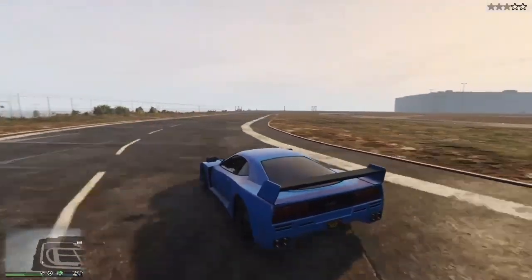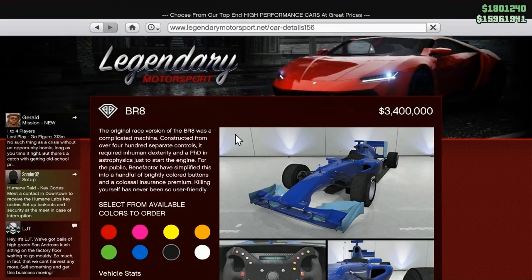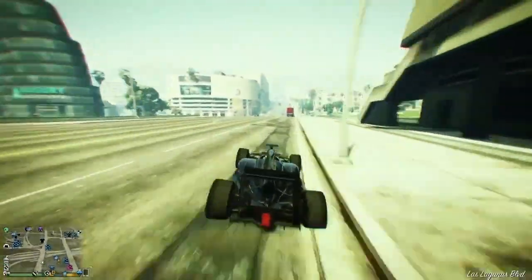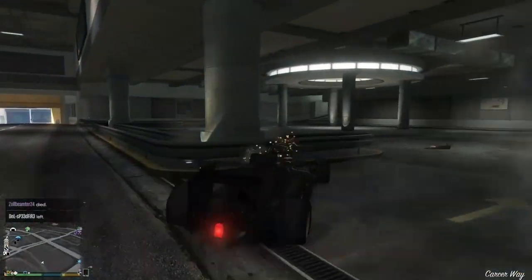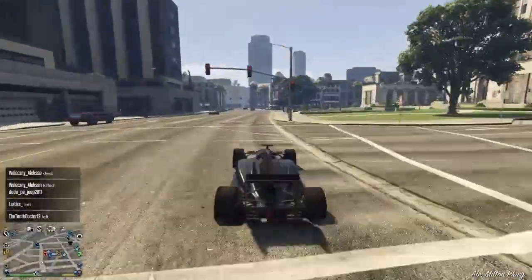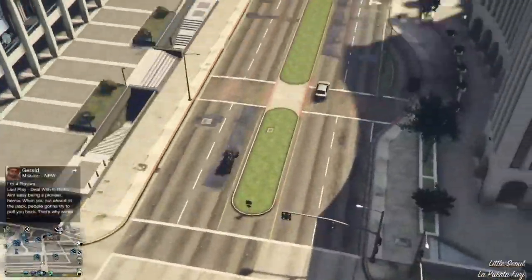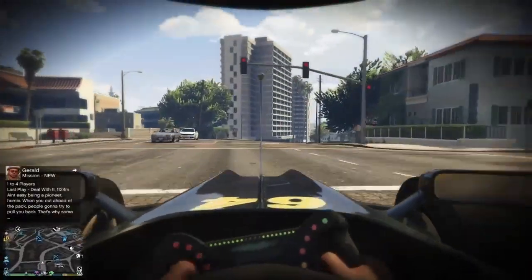The fastest Open Wheel or F1 car is the Benefactor BR8, which is very expensive at 3.4 million. It features a KERS boost — a kinetic energy recovery system — which stores boost energy every time you brake so you can use it for a speed advantage on straights. It's a very fun car to drive and the fastest of all the F1 cars, though most are pretty similar in performance. Do be warned: try not to crash too much, because losing wings or the splitter will make the handling absolutely awful.